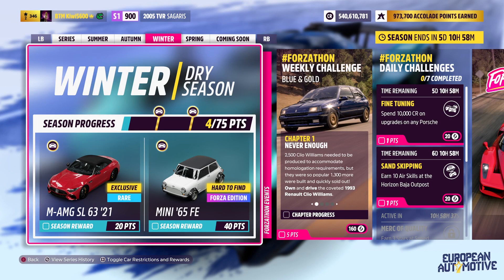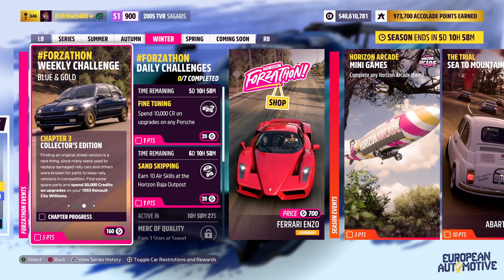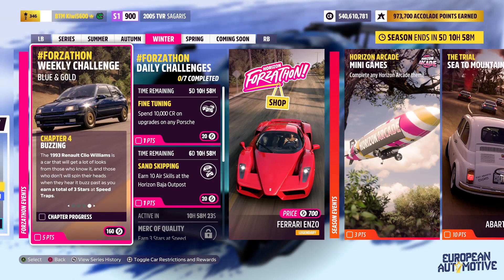Hey everyone, BTM Kiwi here again with another Forza Horizon 5 Forzathon. This week we need to own and drive the 1993 Renault Clio Williams, earn 2 stars at Trailblazers in it, then spend 20,000 on upgrades, and then get a total of 3 stars at Speedtraps.